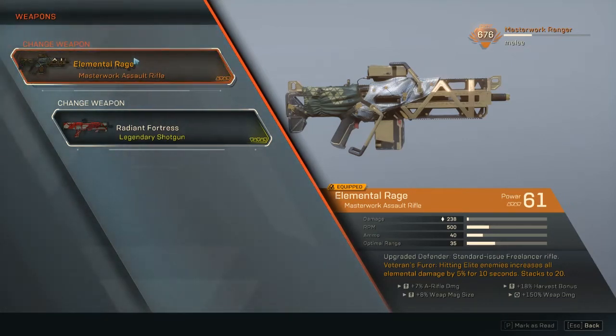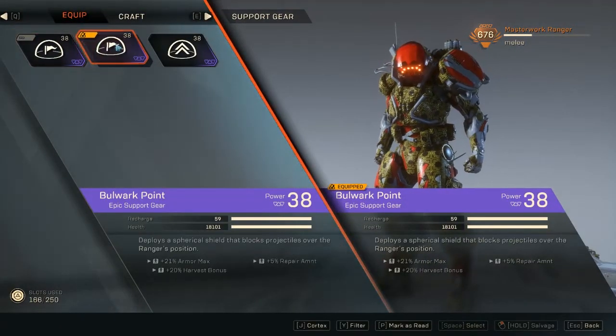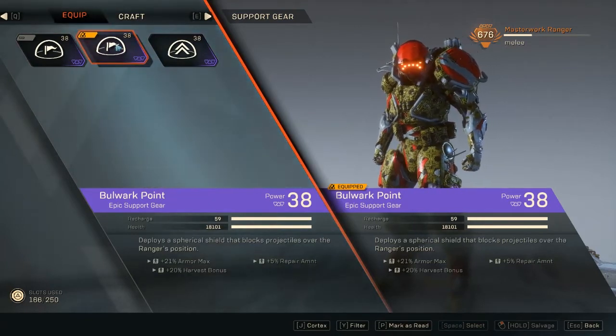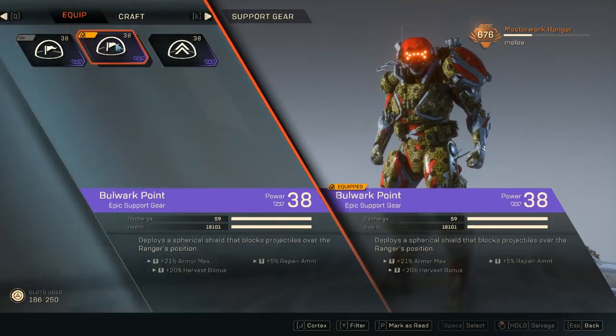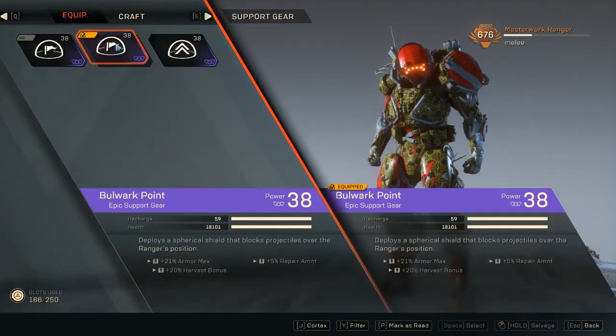For the support gear, again we want survivability — 5% extra repair amount, more armor, and some harvest bonus.